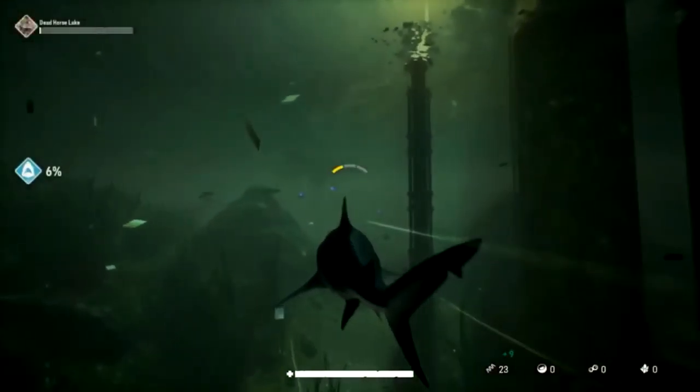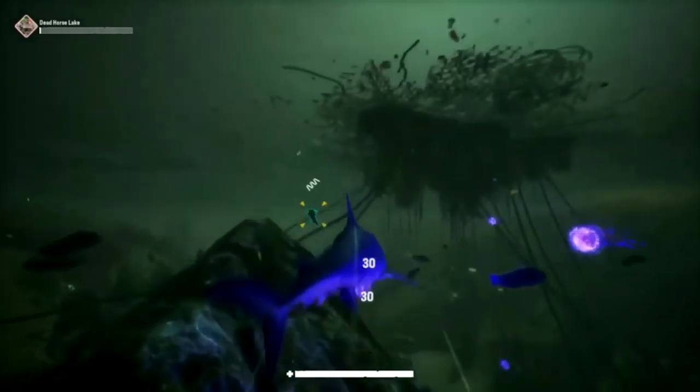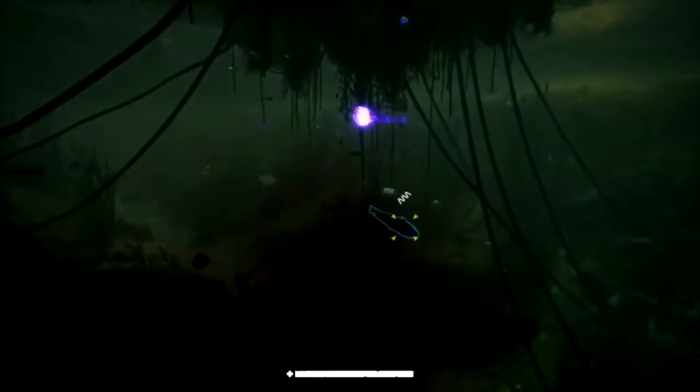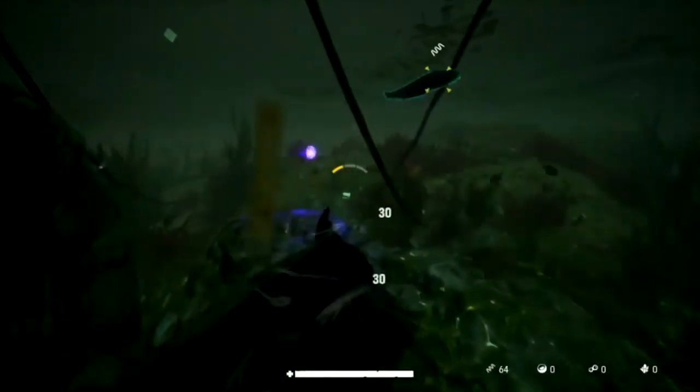Number one: we are going to start off as a young bull shark whose mum was killed by a guy known as Scaly Pete, and the game is going to be about trying to grow and evolve in order to get revenge on Scaly Pete.